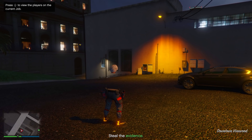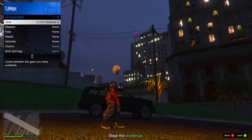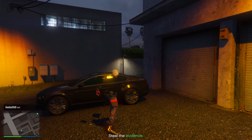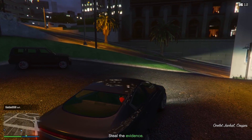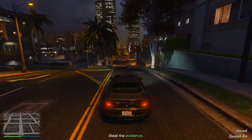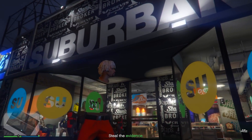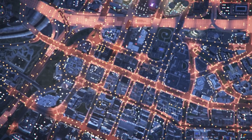Once you've loaded into the mission, open your interaction menu. Equip that earpiece — go into your accessories on style and equip your earpiece. Then go down to the clothing store in the mission so you spawn closer when you quit. Go into any vehicle and drive down to the clothing store. Once there, make sure your earpiece is still equipped, then open up your phone and quit the job by using your phone.